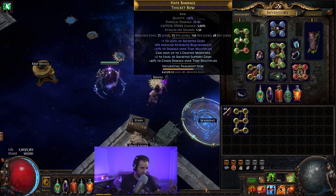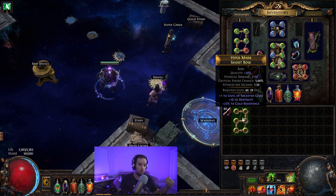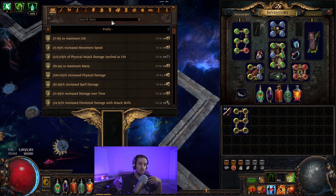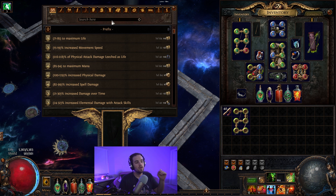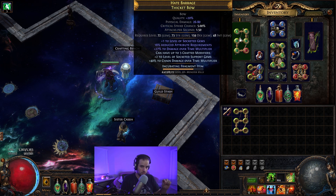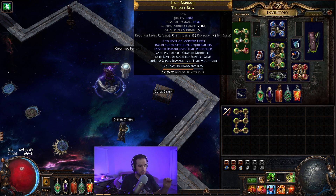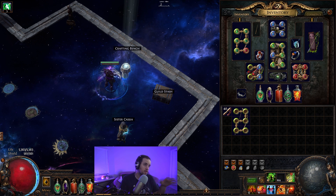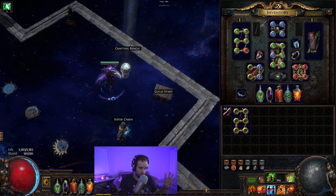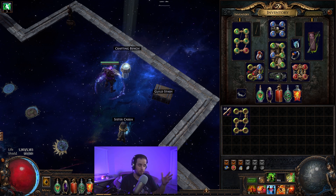That's why I just stopped at getting the damage over time multiplier and the plus one to level of socketed gems, and took whatever else I could get on top of that. Once you have all of those things together — the bow with plus one to level of socketed gems and the two suffixes — you're going to take this bow over to your crafting bench and craft multi-mod, then craft plus two to level of support gems, and then craft chaos damage over time multiplier, the high tier one. It is very, very important that when you craft those modifiers, you do not scour at any time — you will lose all of your currency. Multi-mod costs two exalt, the plus two to level of socketed support gems costs two exalt, and then the chaos damage over time multiplier costs around eight chaos. So it's going to be four exalt and eight chaos to craft it yourself. If you're getting it from someone else, you should be tipping them or paying whatever their fee is.